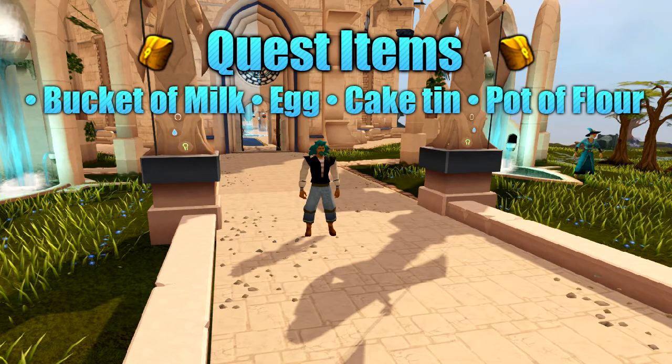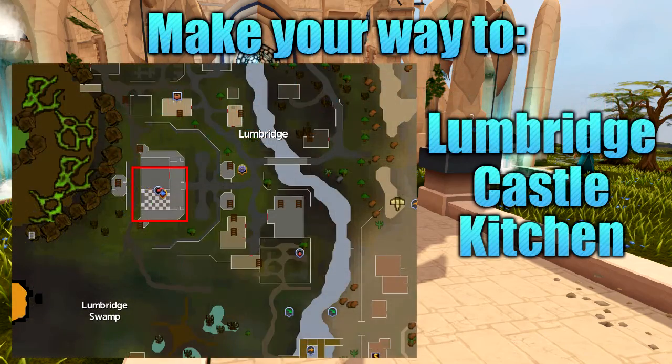The items required for this quest are a bucket of milk, an egg, a cake tin, and a pot of flour. Once you're ready, make your way to Lumbridge Castle Kitchen.